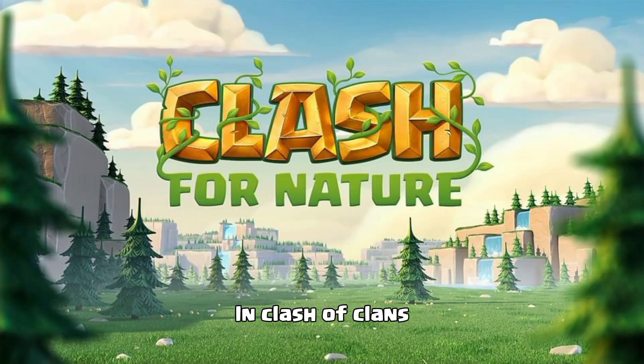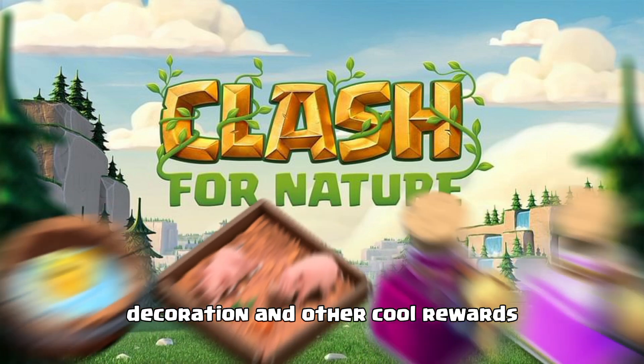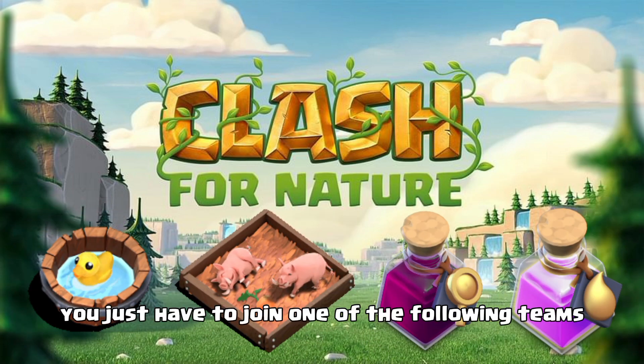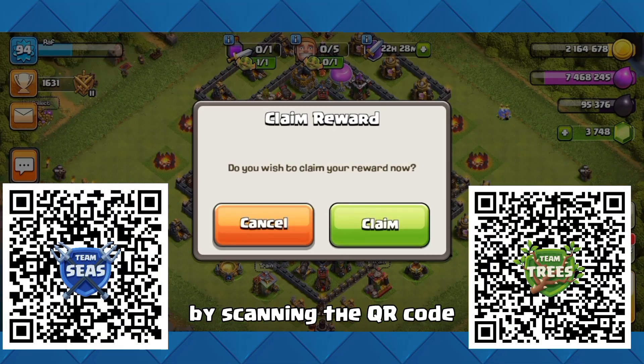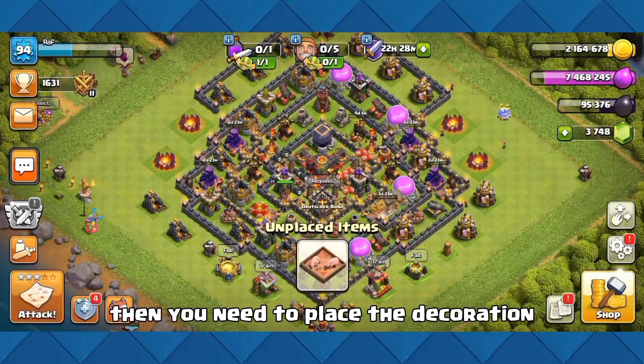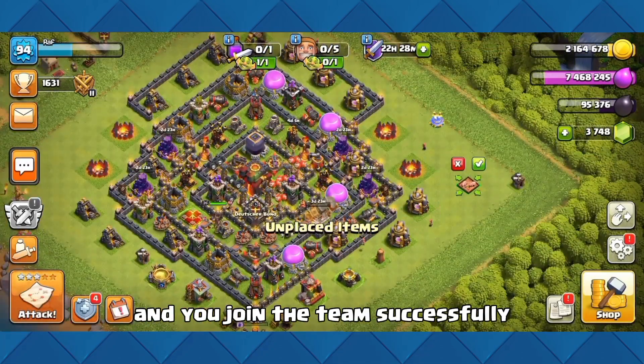Hi guys! In Clash of Clans, there is a charity event right now from which you can get a free decoration and other cool rewards. You just have to join one of the following teams by scanning the QR code or clicking one of the links in the description. Then you need to place the decoration anywhere in your base and you join the team successfully.